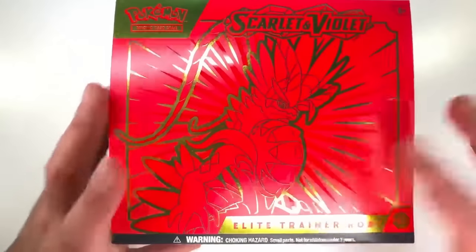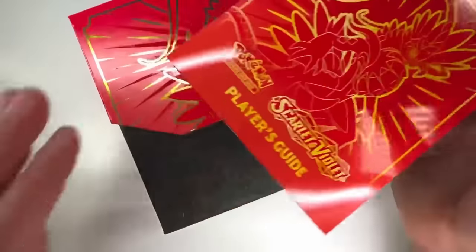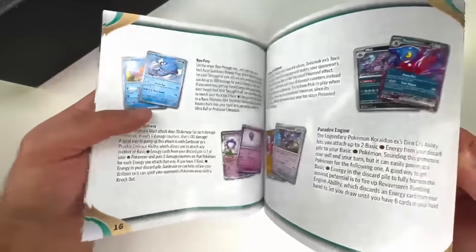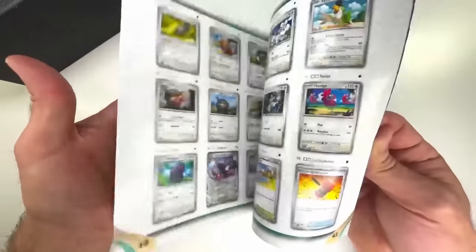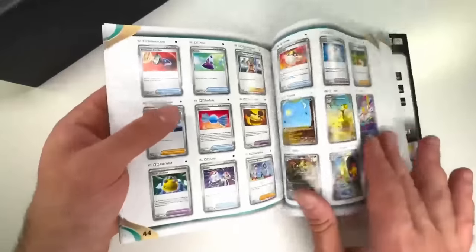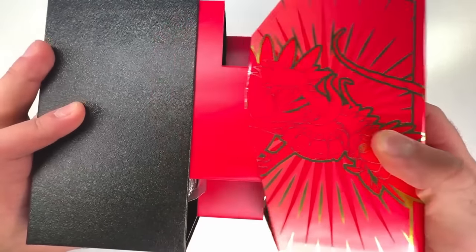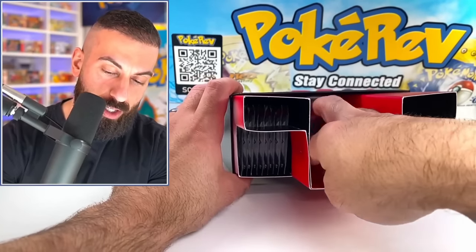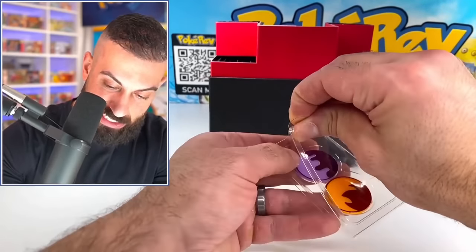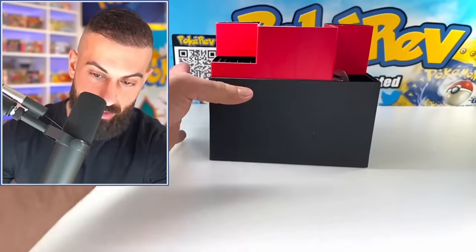This looks really nice with the gold and red - it really pops. I have the player's guide in here, which we did look through one of these yesterday, but it basically goes through all the different cards, the rarities, and all that stuff you can pull out of this set. Let's see everything that you get in the new ETBs. They did keep this whole new design thing - I like this a lot. It's just kind of sleek, and then you have your little status counters in here, which is pretty cool.